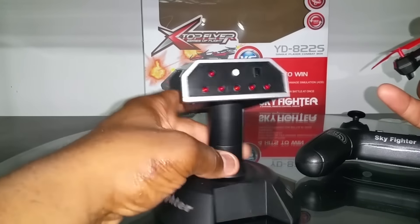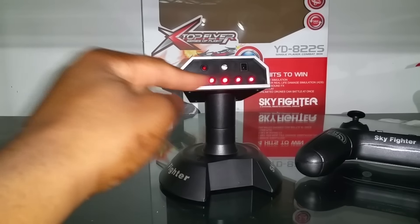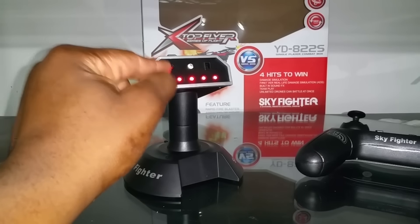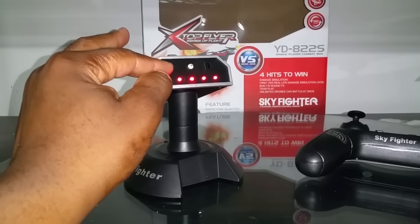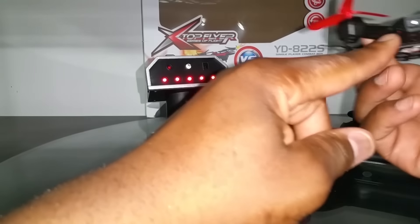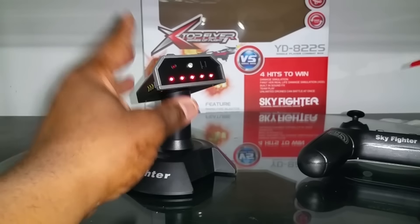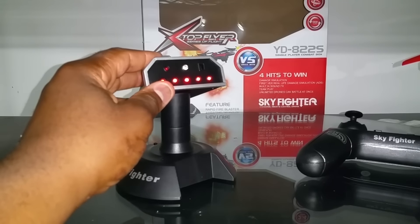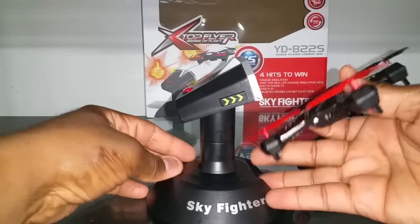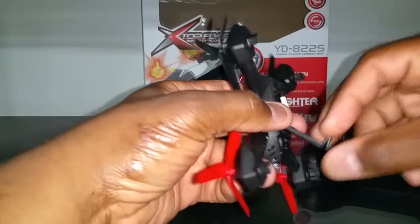When you turn the turret on in manual mode, all five of these lights are lit. Each time it blasts, you see this light here flash red — I'm guessing this is the receiver and this is the blaster. Once you register a hit, you can hear the sound effects and one of the lights goes off — you'll hear like an explosion. Let's demonstrate that a little — let me get a battery for this.